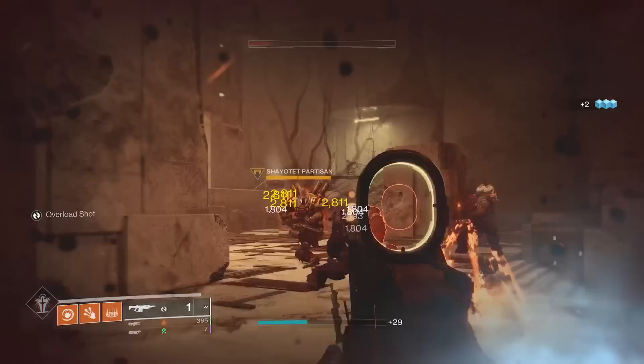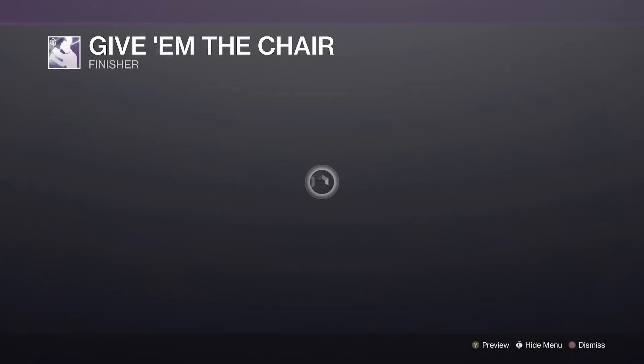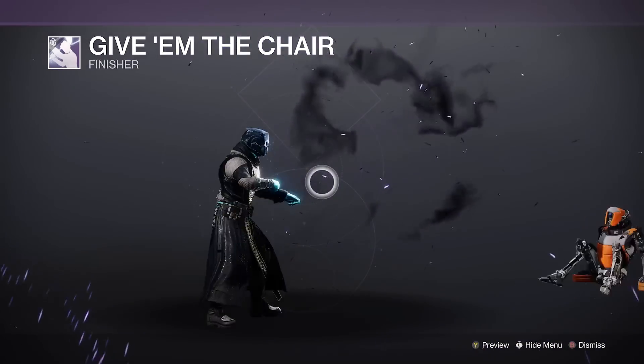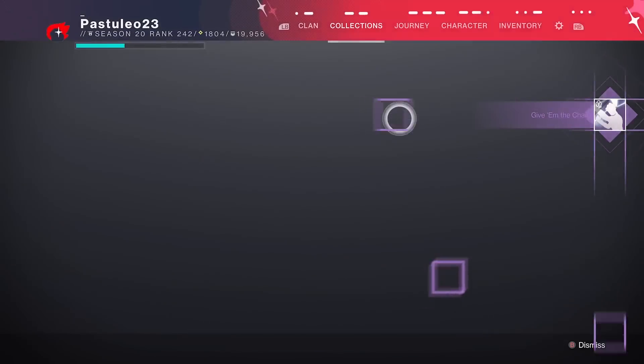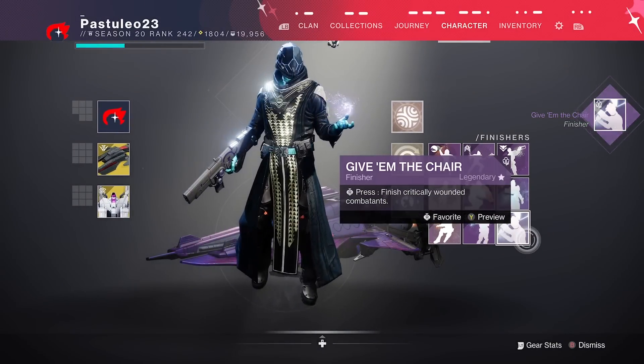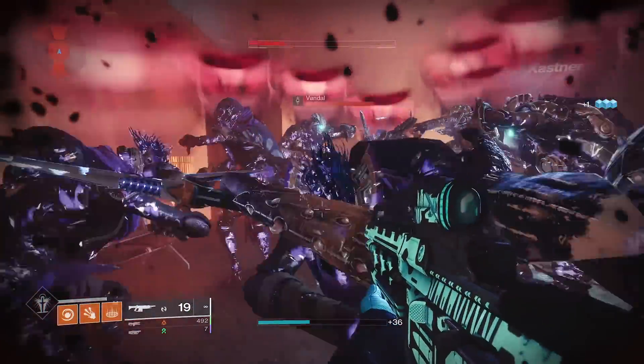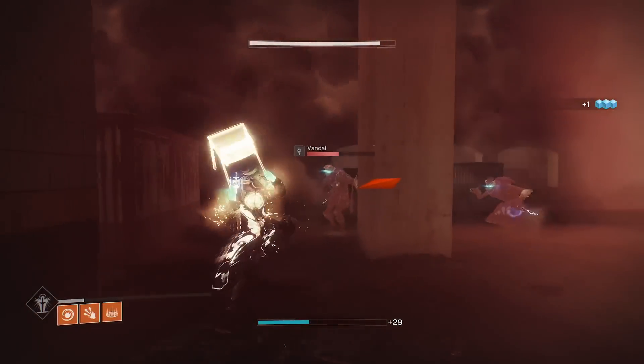This happens with the Give Em The Chair finisher, an 800 silver purchase that will be leaving in a week. So only have that finisher favorited, finish an enemy while facing a boss or distant enemies. You also want to look slightly to the left of that enemy you're aiming for. The delay from Felwinter's will cause a remote debuff explosion.